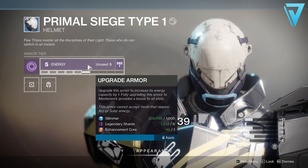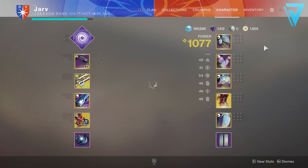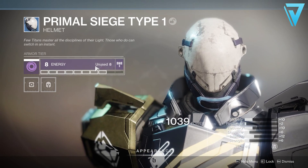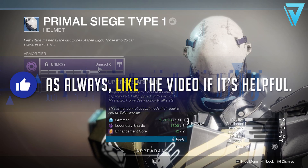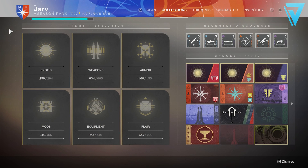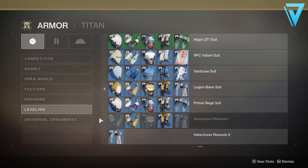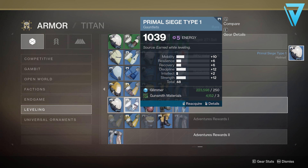I'm going to show you in this video how you can upgrade blue armor and actually double the enhancement cores that you currently have in your inventory. As you can see from the footage that's been playing out, I'm currently upgrading the Primal Siege Type 1 helmet which you can pull from your collections. We're not going to fully upgrade this armor — we're just going to boost its energy up to level 8. This will cost you 10 legendary shards, 3 enhancement cores, 1 enhancement prism, and 6,500 glimmer. To find this armor set, head over into your collections, go into armor and move down to leveling on the second tab, and you'll come across the blue armor sets where the Primal Siege suits can be found. It'll cost you 250 glimmer per piece alongside 3 gunsmith materials, and it comes at 5 energy already, meaning we only have to upgrade it 3 times.